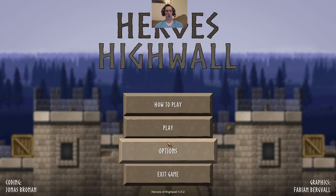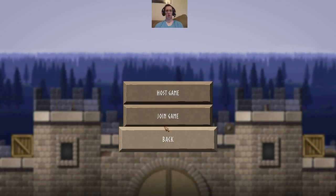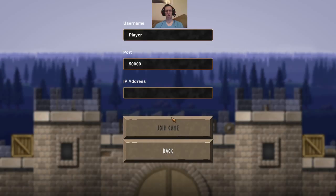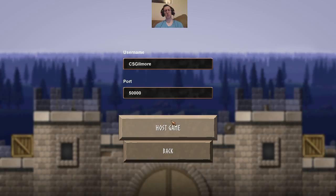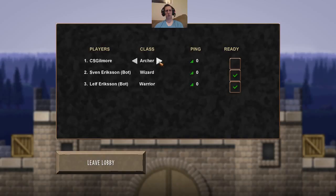So I could host a game or just join a game. I think this is designed to be multiplayer, though I'm pretty sure you can play solo. Maybe you just do host game if you want to play on your own. You can pick between archer, warrior, and wizard. And if you don't have other people to play with, you can play with bots — so there is that. I'll go with the warrior for now.